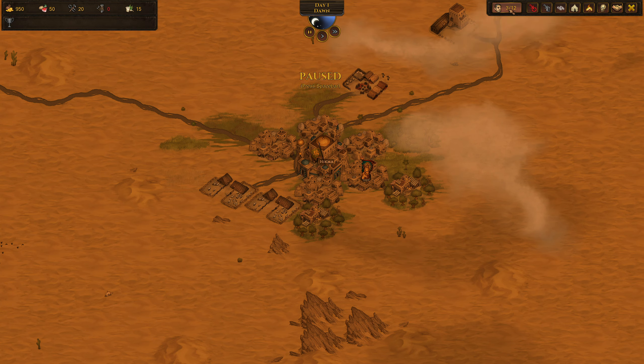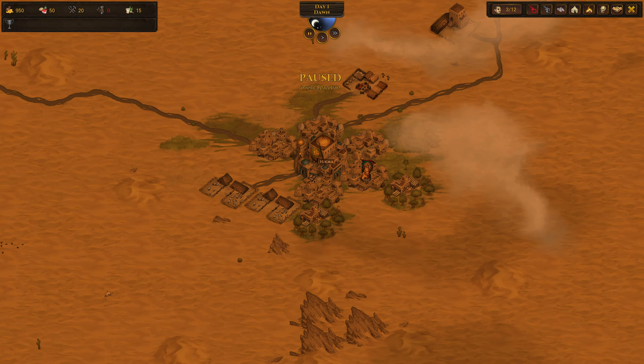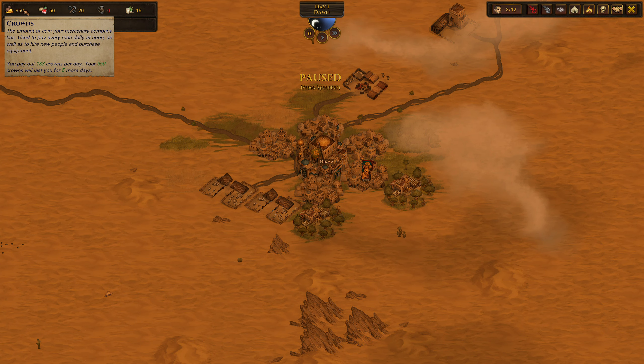Let's dive in and check out the Gladiators. The Gladiators are a group of men that fight for their life — they fight for the glory of the world, for the spectators to cheer for their name. The only thing is, as a mercenary band, instead of getting that glory and hearing it, they want it through crowns. When you start this campaign, you're going to have 183 coins coming out of your pocket every day.